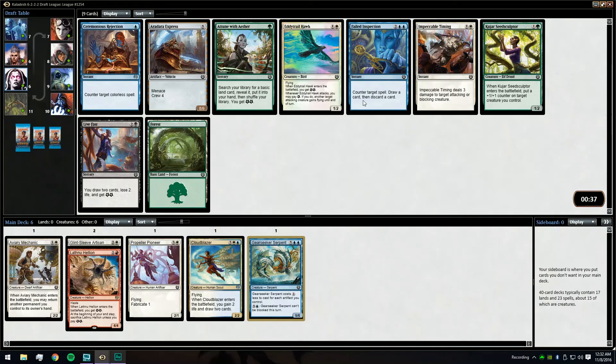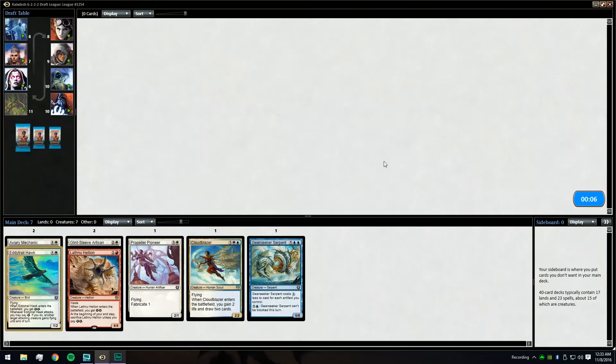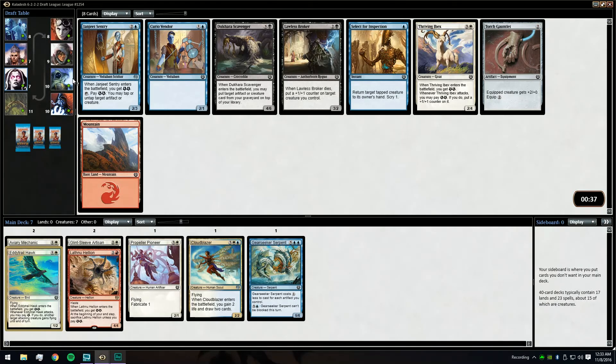Here we can take Impeccable Timing, A-Trail Hawk, the Attune with Aether — still slightly tempting — or Ceremonious Rejection. I think we're going to take the A-Trail Hawk. It's also a decently late Seed Sculptor, all these cards are okay. We don't really have anything big we want to give flying, but in white-red this can help feed the Hellion. Oh wait, it's foil — take it because it's foil!